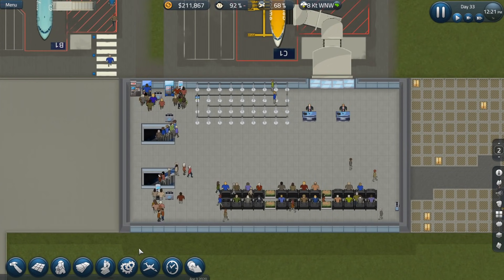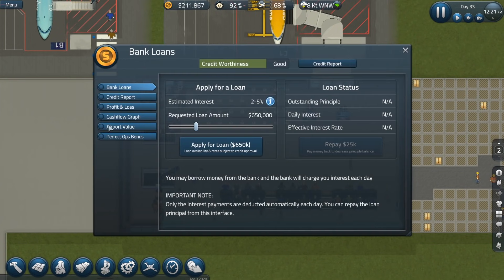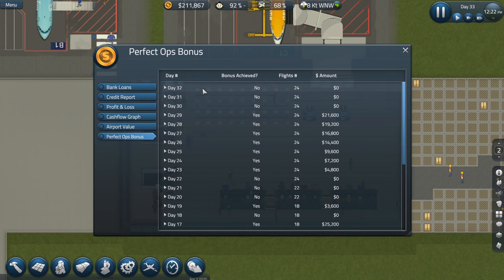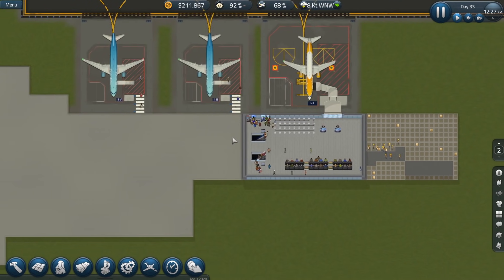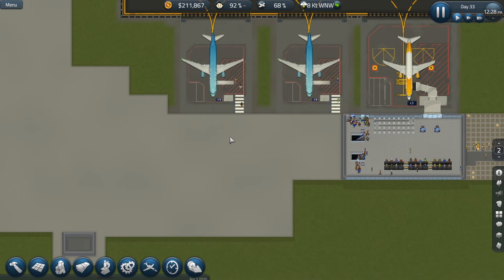I don't think we should have had any kind of delays or anything. Perfect ops bonus — day 32, which was yesterday. We didn't get the perfect bonus for day 30, 31, or 32. It's because that's when we were kind of messing with the baggage. So not all people could have picked up their baggage and all that — at least I think that's what the problem is, not 100% sure.